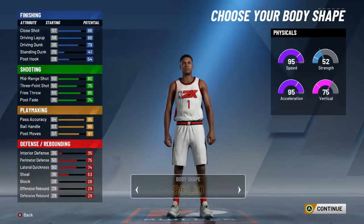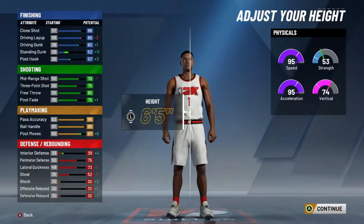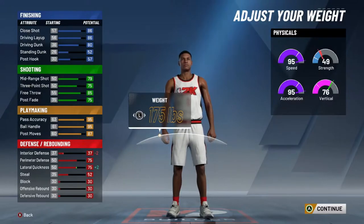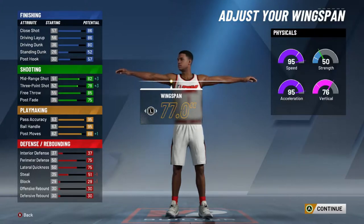This build is going to be able to score on anybody. You can make him 6'3", 6'4", 6'5", you can even make him 6'6" — you still have 89 ball handle, a 74 open shot three which will go up to 77 or 78. But I really like 6'5" — I feel like 6'5" is a really good height, you can do a lot at 6'5". So we'll go 6'5", minimum weight, because we want to be as fast as possible with that lateral quickness. 78 three, 88 post move. We already have 95 ball handle so we're gonna be shifty. We have an 86 driving layup and an 80 driving dunk — we don't have contact dunks but we're still gonna be able to yam in that paint.